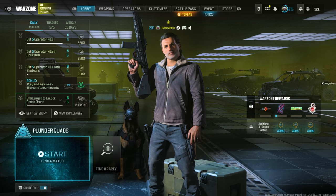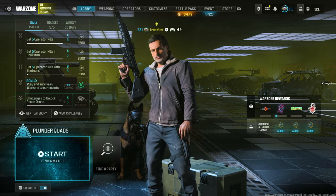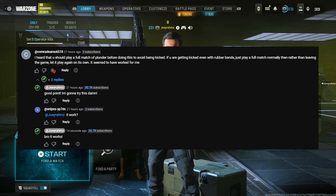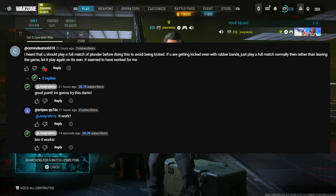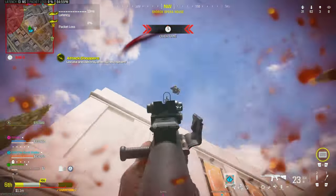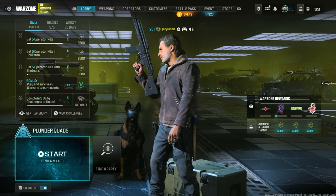Let's go ahead and show you exactly what to do. It's very similar to the last one, but there's one more step you have to do before the AFK method so that you can go AFK without being kicked — and that is to start a game of Plunder Quads and play out the entire game like you normally would. Just play it, get some kills, get some XP. Once that game is done, come back to the menu.